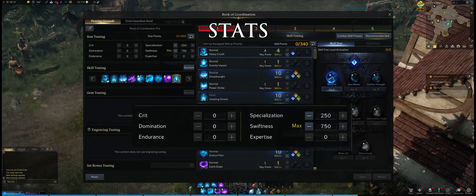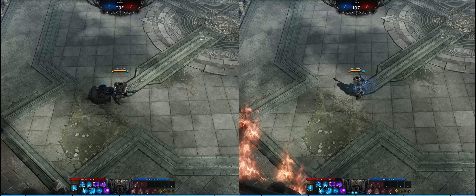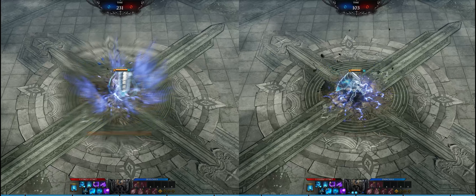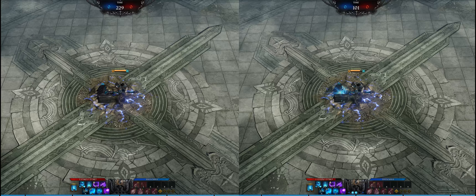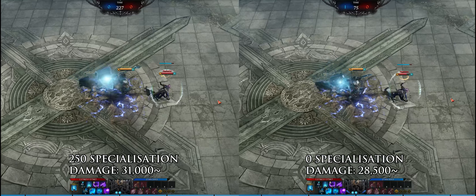For stats, you want to run 750 Swiftness and 250 Specialization or Domination. The class has rather slow movement and skills with long animations and cooldowns, so Swiftness — granting attack speed, movement, and cooldown reduction — makes it ideal for Destroyer.